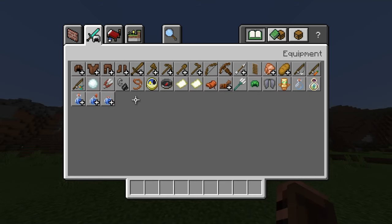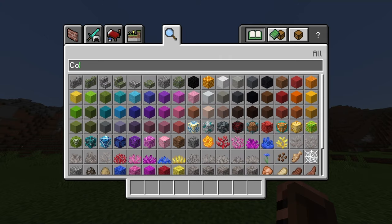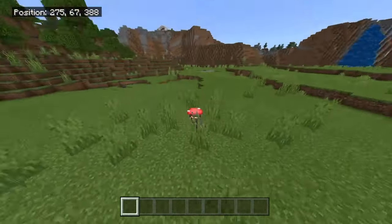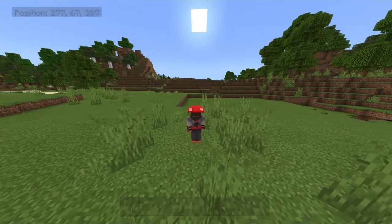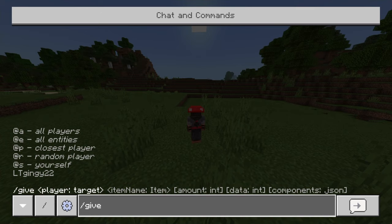Let's get into it. So with slash give, you do slash give, and on the left hand side you can see the selectors. At A is all players. At E is all entities. At P is either yourself or the closest player — you'd usually put that in a command block because it targets the closest player to it. At R is a random player in the game including yourself. And at S is yourself, or you can just put your gamertag. I'm gonna do at S.